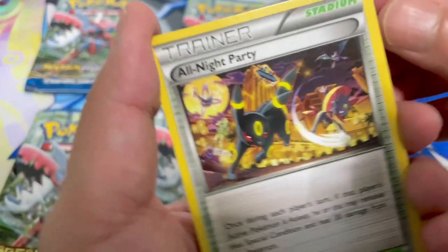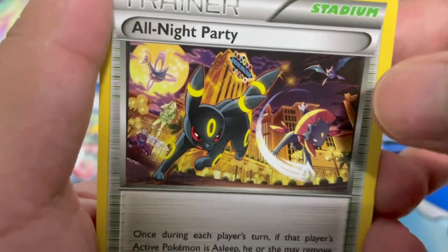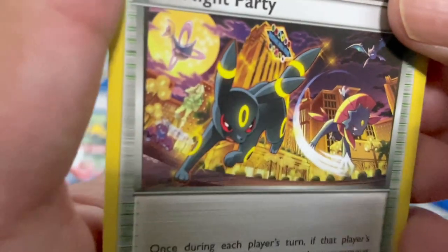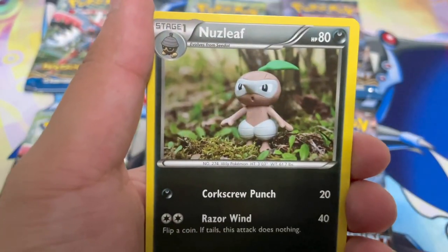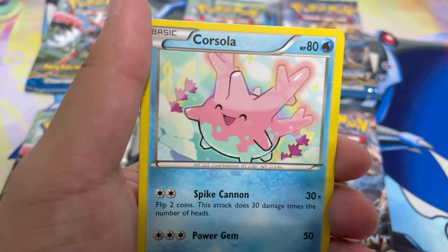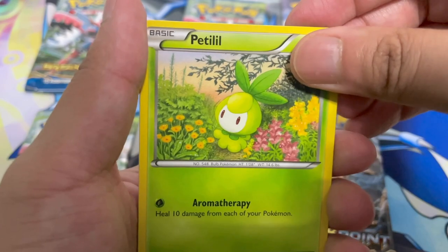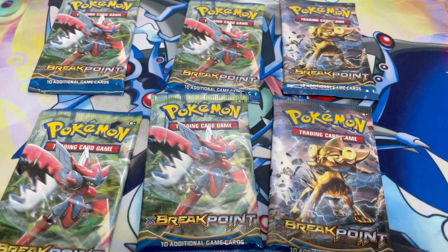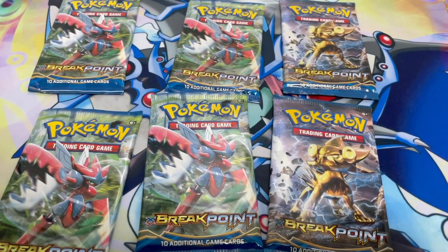All Night Party — probably my favorite card in the set just because of the artwork. You've got a bunch of dark Pokémon, Crobat, and Cresselia, and there's a Karen and a statue of Karen in the back. That's awesome — I absolutely adore this card. Nuzzleaf. Sometimes you get so caught up trying to pull holos and ultra rares that you don't get to appreciate the other cards with amazing artwork. Scrafty, Froakie reverse holo, and Luxray as our rare. Honestly our best pull from that pack was the All Night Party. Glad I have a couple of these now.